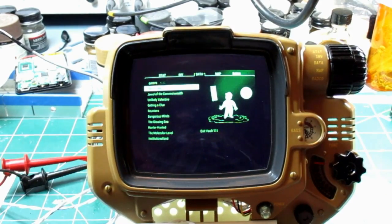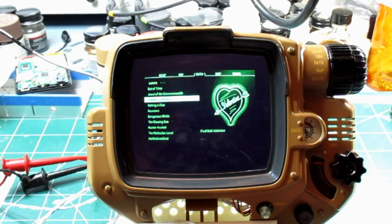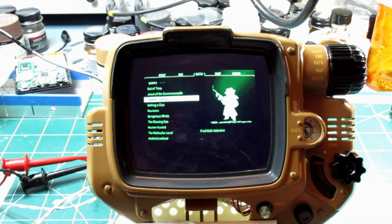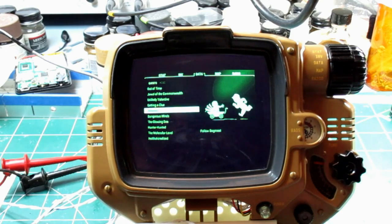Here's the Nexus data screen — this one we can take our time going through. I kind of wish I could zoom in on that but the camera will have an issue. Let's go to the next one — Jewel of the Commonwealth. Then unlikely Valentine, probably Saint Valentine's Massacre — inference there, getting a clue. Then Reunions, which says 'follow Dogmeat.'